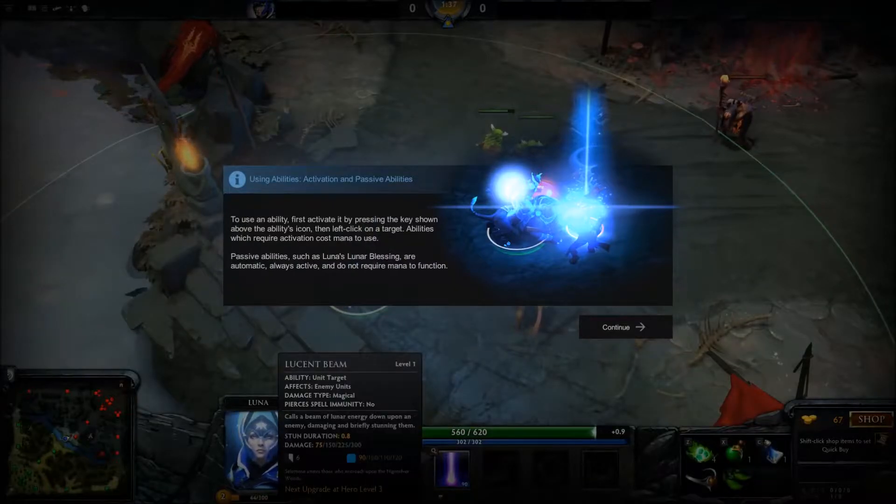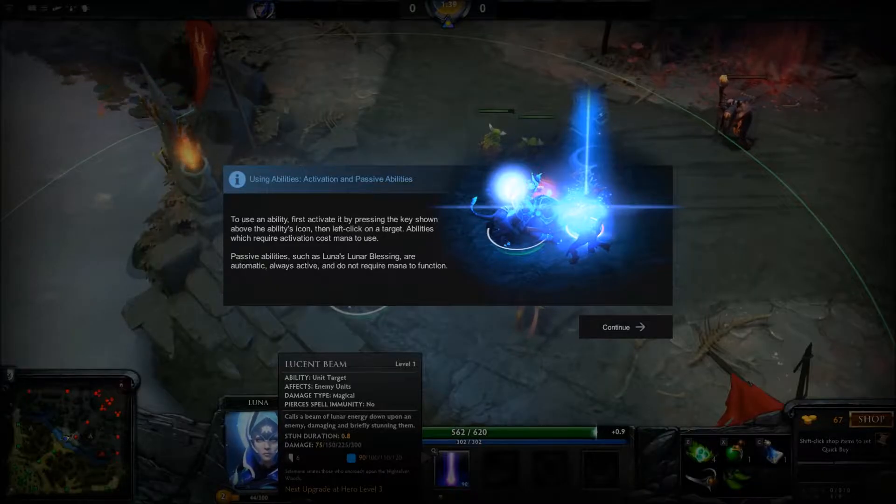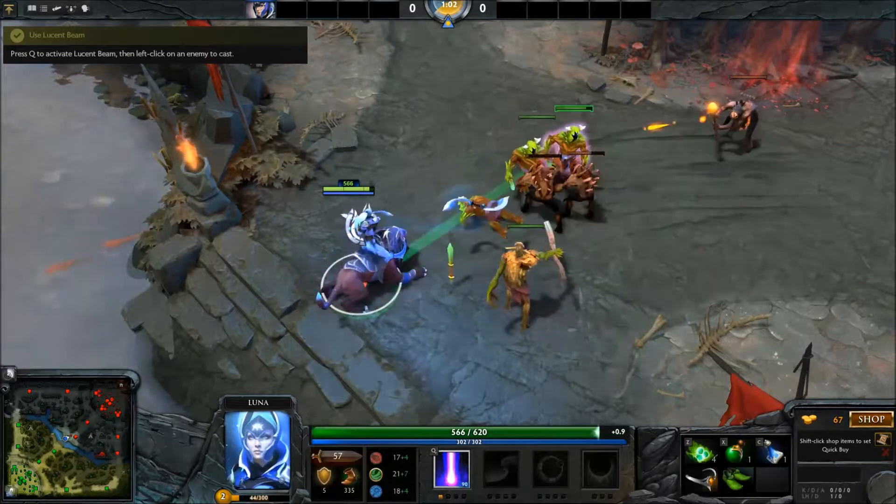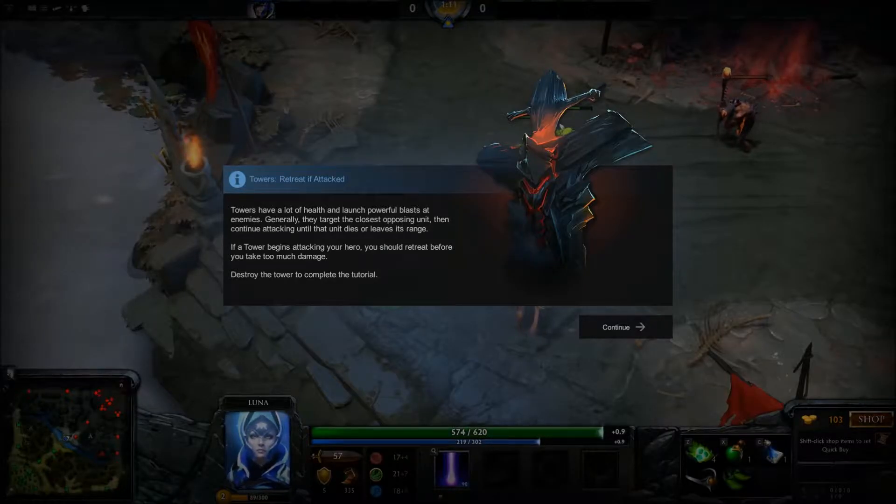To use an ability, first activate it by pressing this button and then left-click on the target. Passive abilities — okay, I know that already. Towers have a lot of health and launch powerful blasts at enemies.